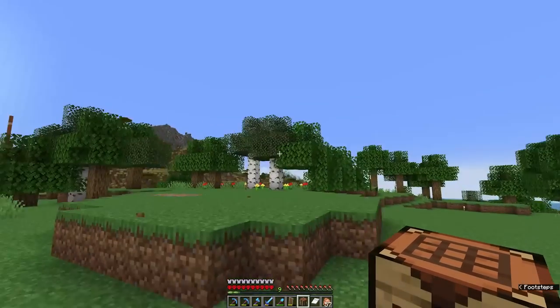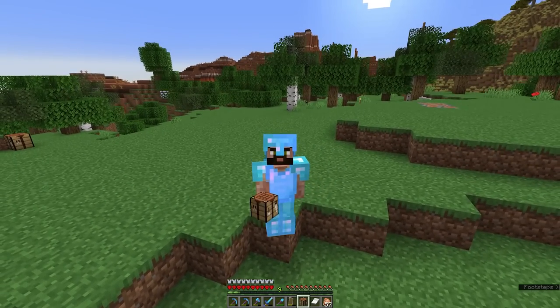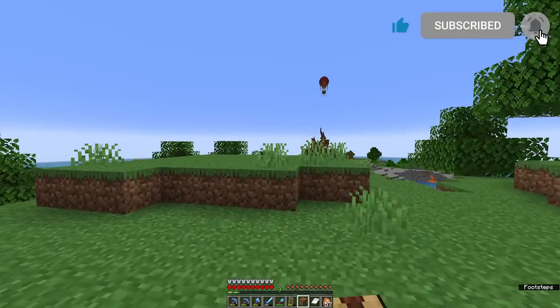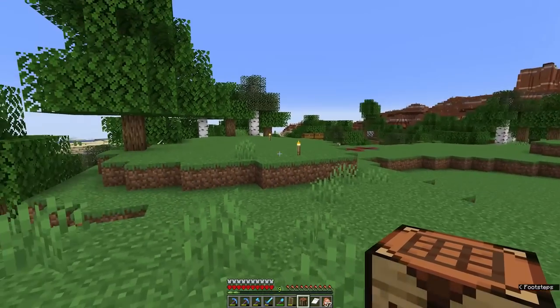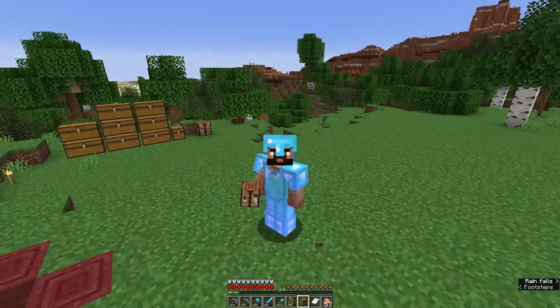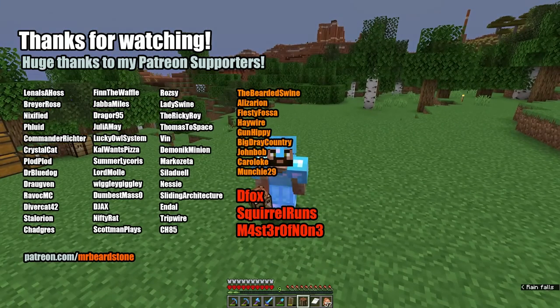Up on the surface, you'd barely even know there was a farm down there — just a little entrance with some sticks that'll despawn eventually, and a bit of terracotta sitting on top of the TNT exploding machine. The next step is to make the surface look good, and I think some kind of logging camp would look really good on the outskirts of this village. But that'll have to wait for the next episode — I hope you've enjoyed it, see you all on the next one!